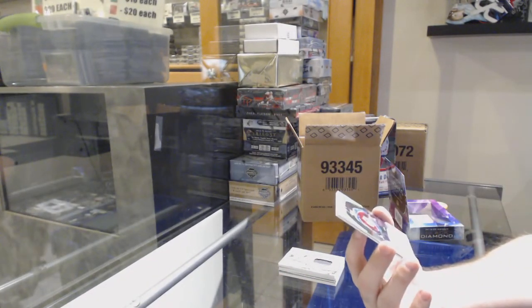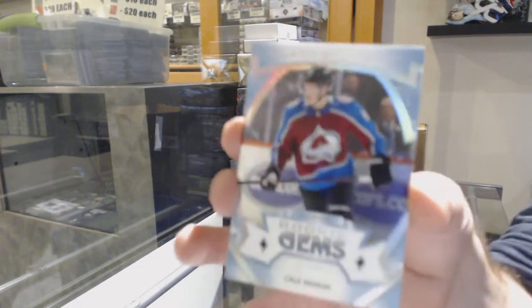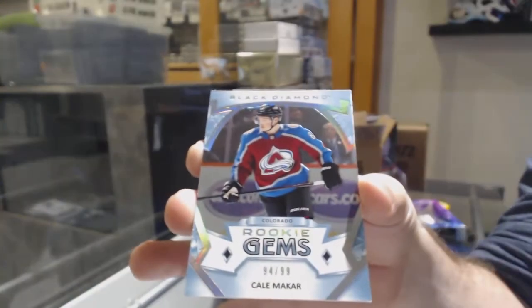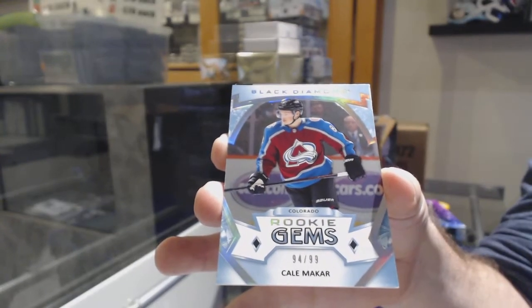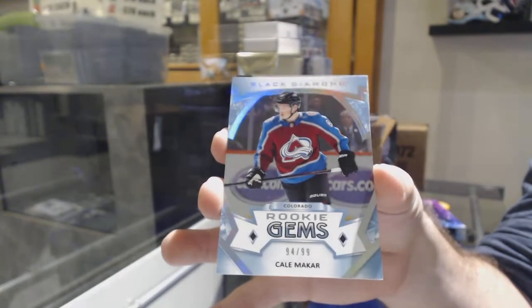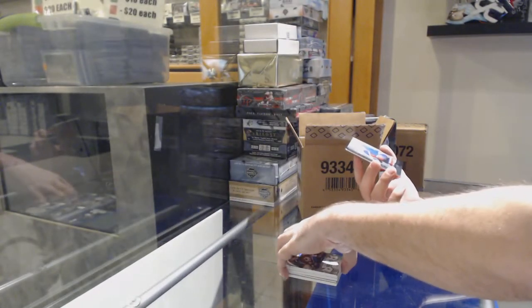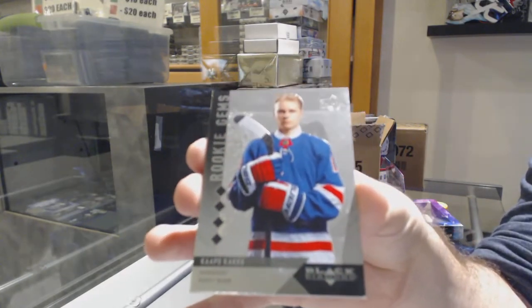We've got a Rookie Gem Spectrum to 99 for the Avalanche — Makar. 99 Makar Rookie for the Avs. And we've got for the Rangers, Rookie Gems, the 99, Capo Cacko.